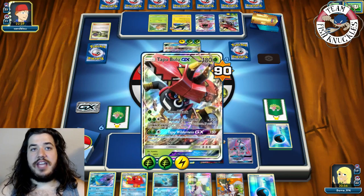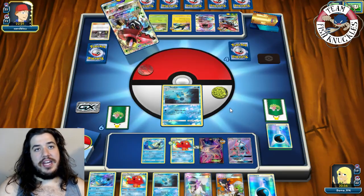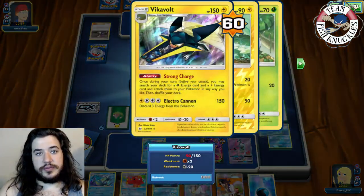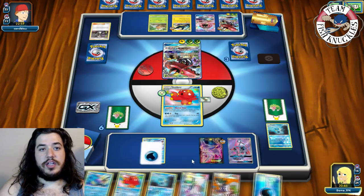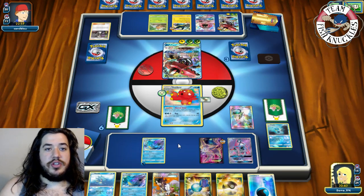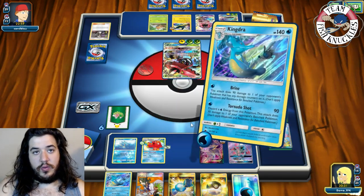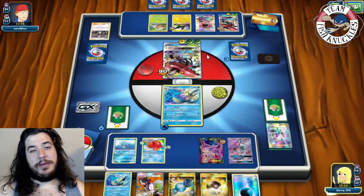Opponent uses Guzma to pull up the Seadra, then Nature's Judgment for the knockout doing 240. We send up Octillery with free retreat. On our turn we put Water energy on Kingdra, find another Horsea, get Rare Candy and Kingdra for the following turn. We put down the Horsea, retreat into Kingdra, Tornado Shot for 90 and 30 more damage to the Vikabolt.